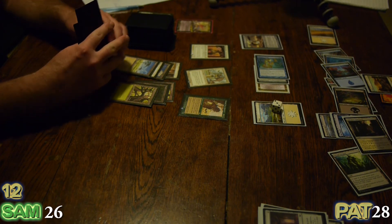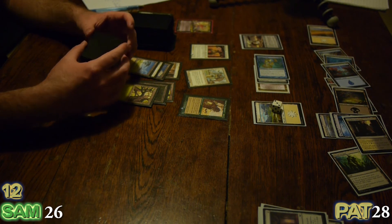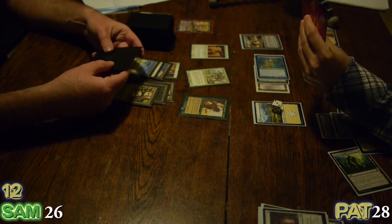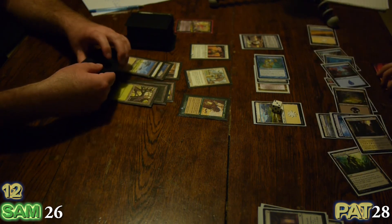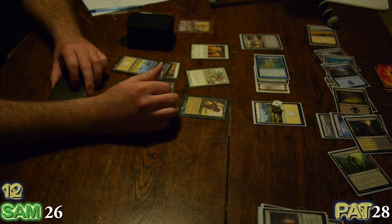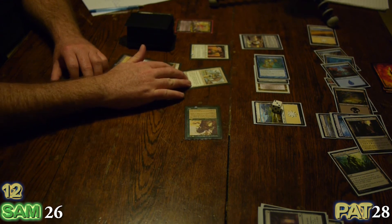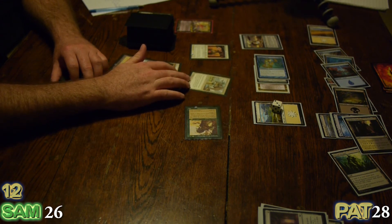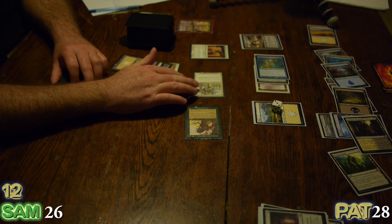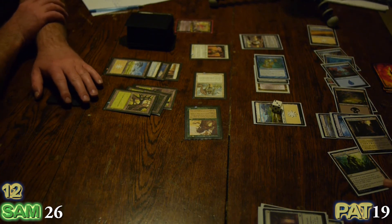How many cards do you have in your hand, Patrick? I have a cool three. I have four — Multani is a 7-7. I will attack with Multani and Isha. I'm going to let that come through, so I'll take 9, putting me down to 19.